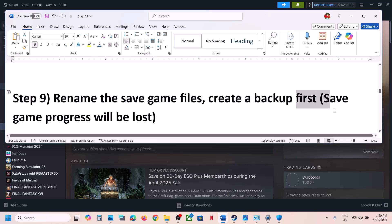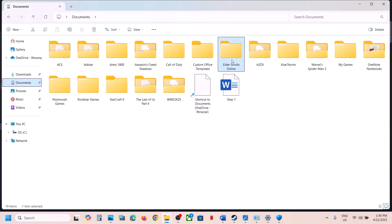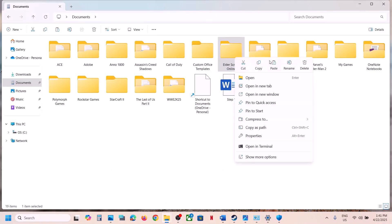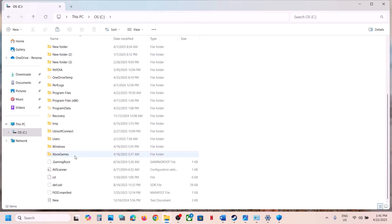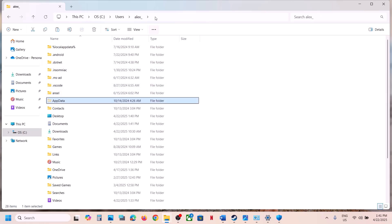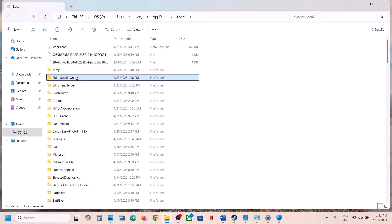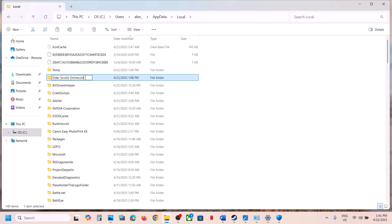The next step is to rename the game save files — but first create a backup, as you may lose game progress. Open File Explorer, go to Documents, find the game folder, copy it to the desktop as a backup, then rename the original folder by right-clicking and adding .old to the name. Also check C:\Users\[username]\AppData\Local — if you don't see AppData, go to View and enable Show Hidden Items — find the game folder, back it up, rename it, then launch the game and check.